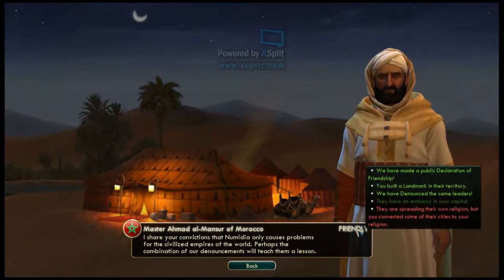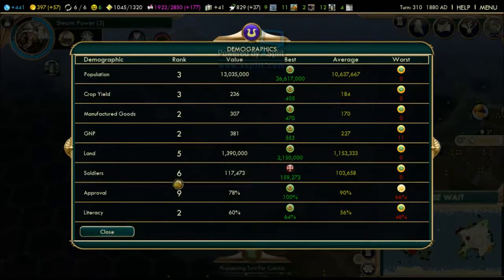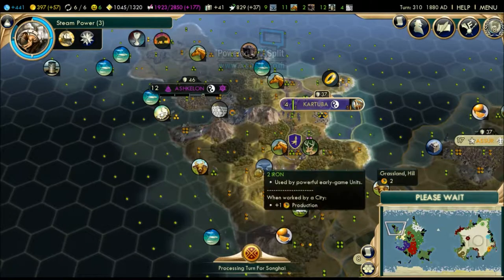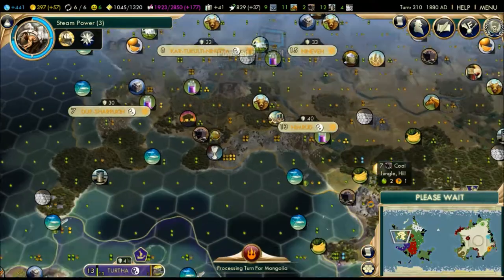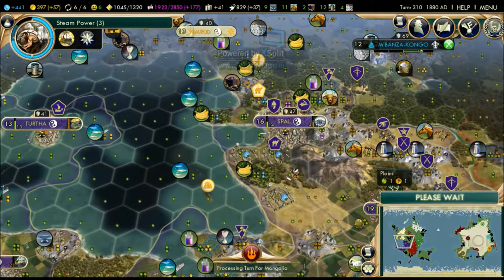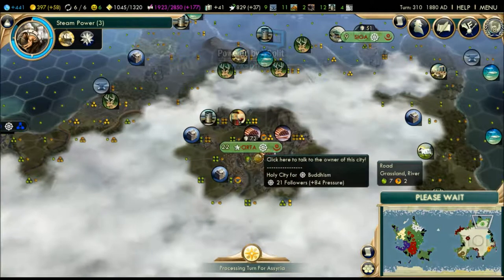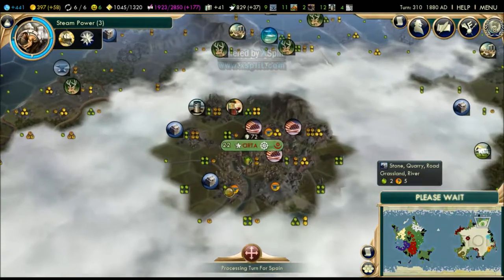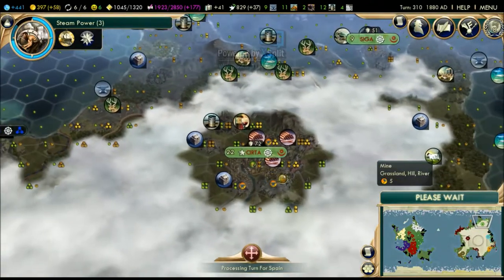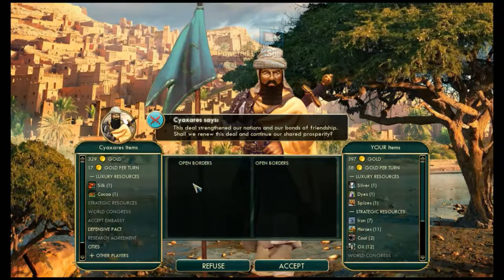I'm glad we're friends with Spain - I'm not going to join any war against Morocco, but look at their soldiers. Spain actually has the best soldiers and we're on friendly terms with them, which is good. Everyone hates the Medes right now. I wonder what their unique ability is - that's probably why they're so powerful. Those lucky bastards have copper whereas I don't - how does that make sense?